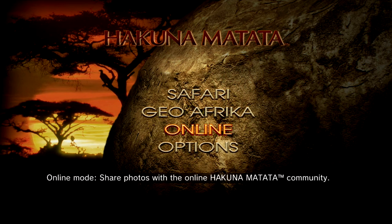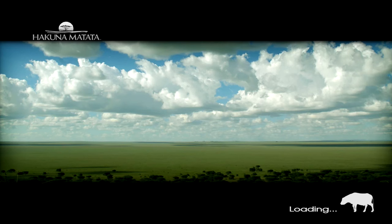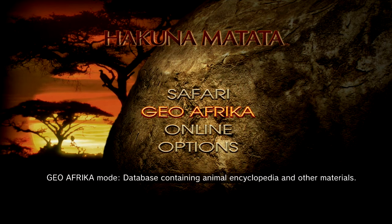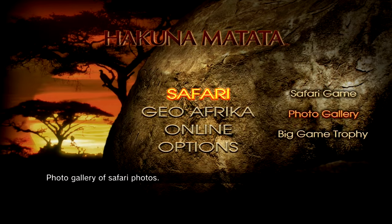There's no online options — there used to be. You used to be able to share photos with people. Options is basically nothing — just music volume. Once you take pictures, you can actually save them onto a USB, and I'll put them up in a link in the description as I make them, because you totally have to check them out, because this game is fantastic for emulating a camera.